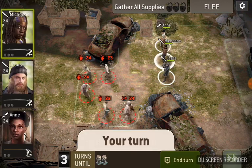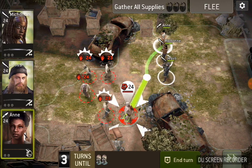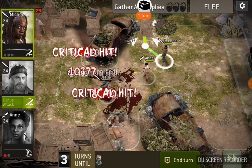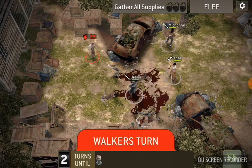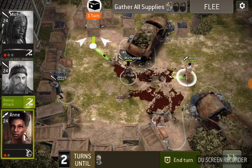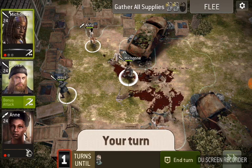The reason why I'm using this particular group of survivors is managing the threat counter. There is a threat counter for this particular mission, and Michonne's hero trait gives you a chance to not only manage the threat counter, but gives all your melee survivors a chance at Swiss Strike, which is absolutely beautiful when it happens.